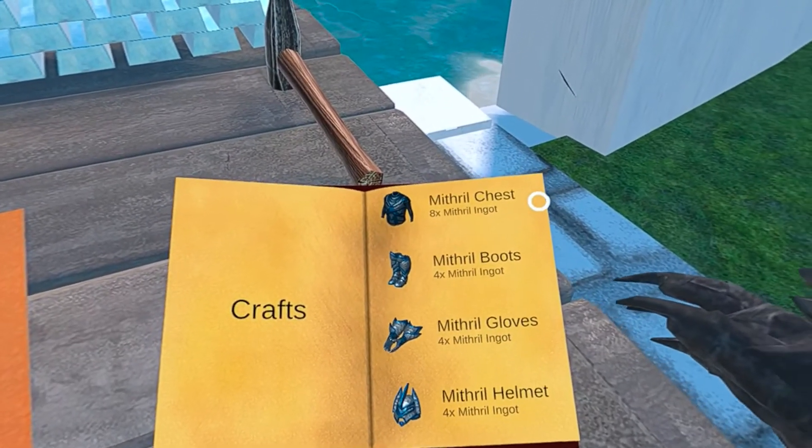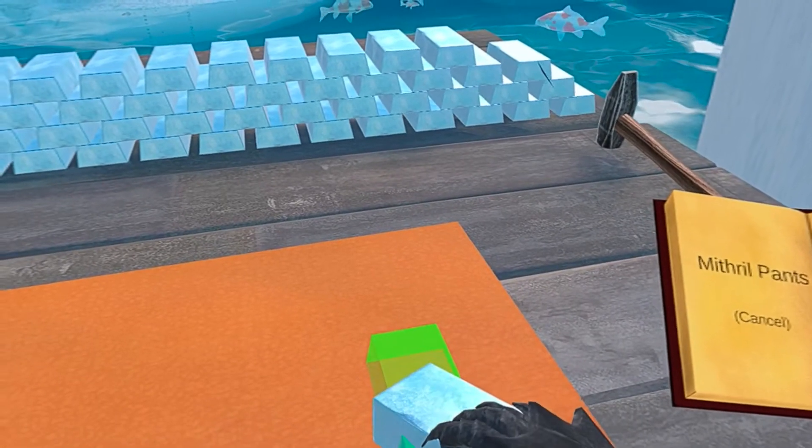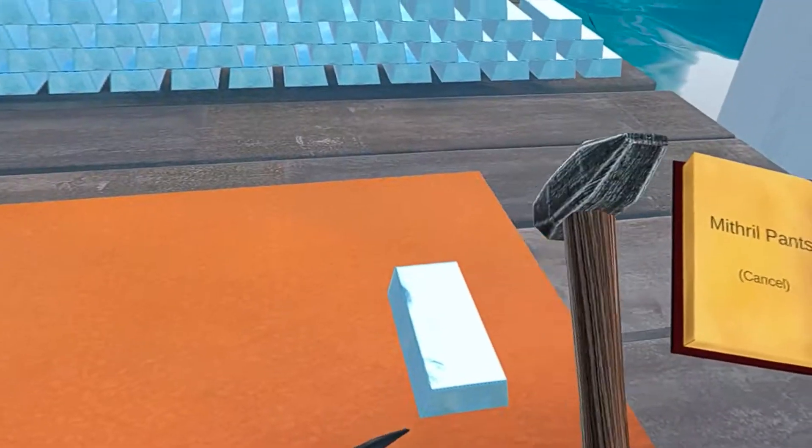Here are all the mithril armor pieces. Let's get started with the pans. As per usual we put the ingot in place and then hammer it with the hammer, just like this.